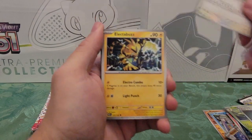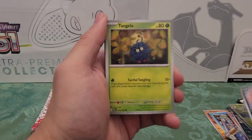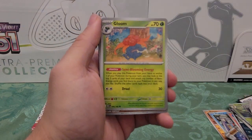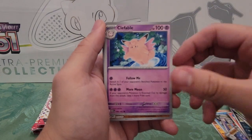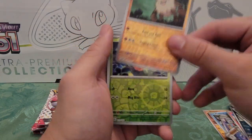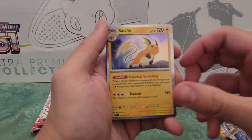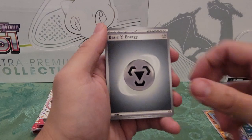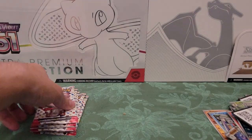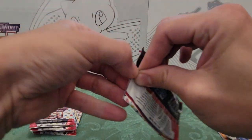Alright, pack four: Porygon — I don't think I have Porygon yet — Electabuzz, Koffing, Tangela, Kabuto, Gloom, Clefable, Primeape reverse holo, Weedle reverse holo, Raichu holo, Energy, and a code card. I messed with the lighting a little bit to see if that'll help it focus a little better.